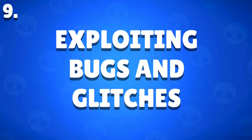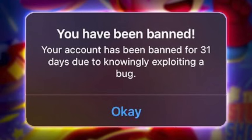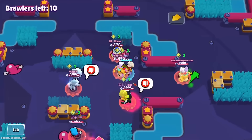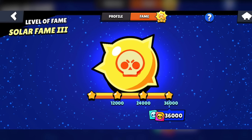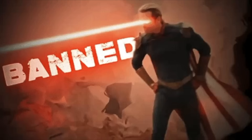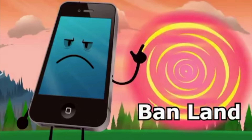Exploiting Bugs and Glitches — this should be one of the more obvious ones, but players still do it all the time, and sometimes by accident. General rule of thumb: if there is a glitch that essentially allows you to cheat or get free rewards or anything like that, be careful, because especially the last couple of years, Supercell has taken these situations very seriously. This also includes sharing exploits — don't go uploading to YouTube what you just found. You'd basically be buying yourself a one-way ticket to ban land.